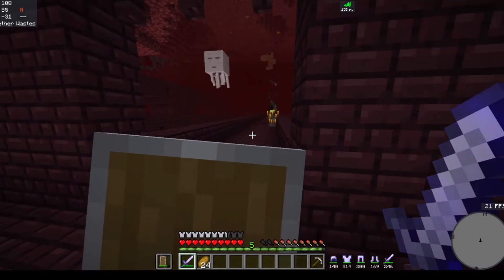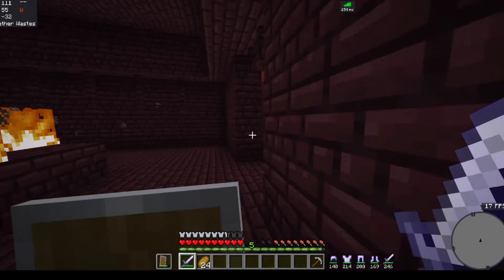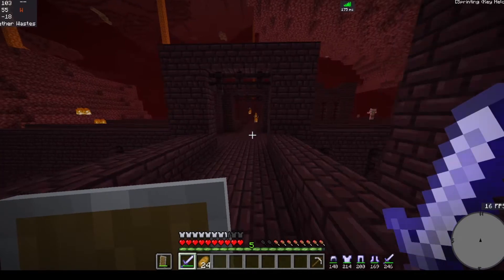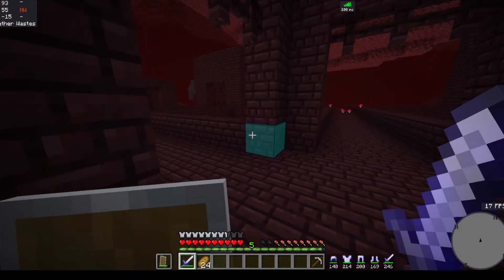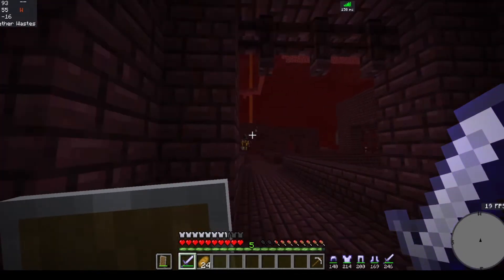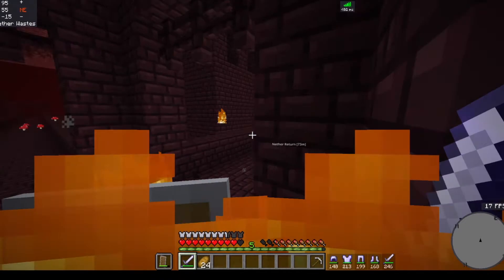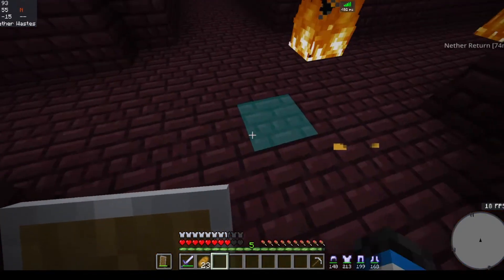Why the heck does there have to be a ghast? Because there has to be a ghast, dude. The blazes do so much durability damage to a shield. You mean damage? They do so much damage to a shield. I am seeing literally no wither skeletons, only blazes. This is not fun. Ow. And that's fire. Fire does not feel good.